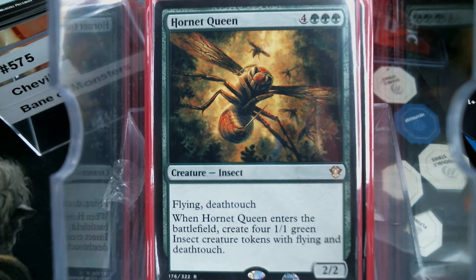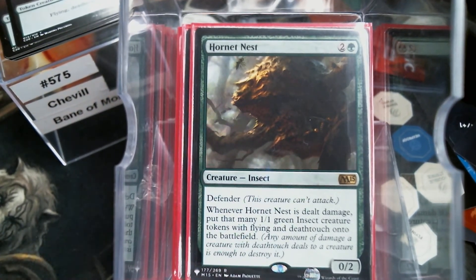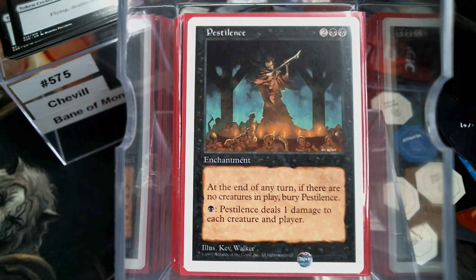Let's do the Hornet Queen first — she brings four insects into play. Now, Hornet Nest is where I went down the rabbit hole. It's going to create these hornets whenever it's dealt damage. It only takes two damage to kill it, so we want a way to repeatedly deal damage to it. Pestilence does that. However, you can control it doing one at a time, but if you do that, you're killing all your Hornets that you made previously.